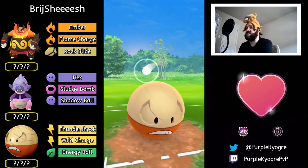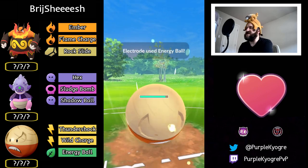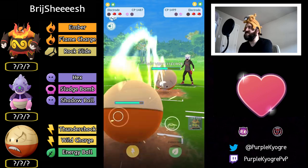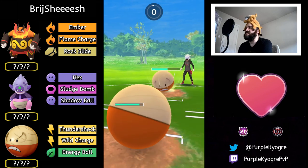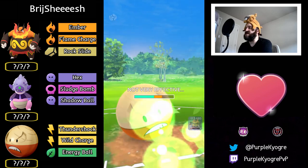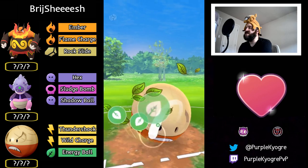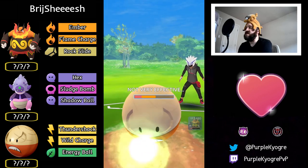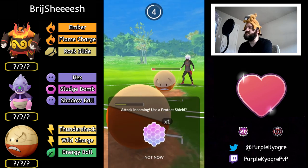In comes the Hisuian Electrode — the opponent also has their own Hisuian Electrode, which is really cool! Unfortunately these moves are resisted — Wild Charge and Energy Ball are both resisted. The opponent still has a little more in the back. Energy Ball comes out, and the opponent's Energy Ball comes in. They don't shield it — defense fell, which is not bad.